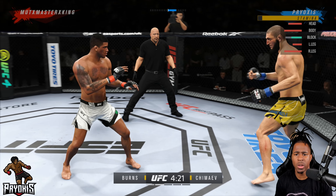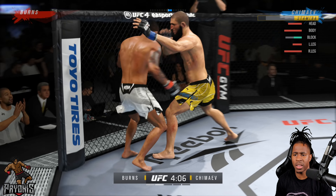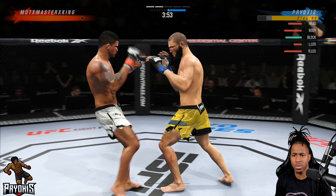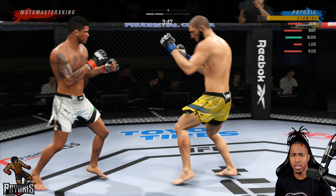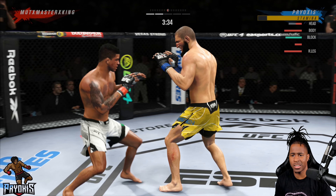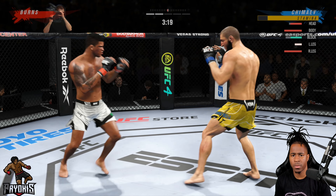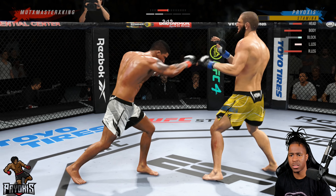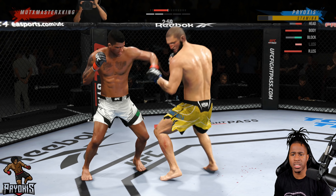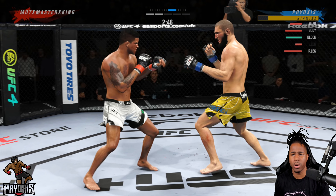He's mixing it up — faking low then going high with the kick. Shoot the takedown, dump it — he denies it and throws two knees to my head. Throw the cross, faint, jab, cross, lead hook — check that kick again. The mistake he keeps making is continuously throwing that low kick. Eventually I'm going to duck it. I try to clinch him and throw two knees.